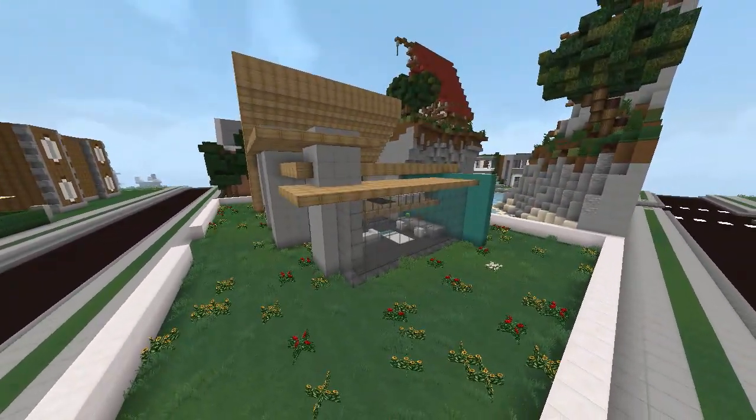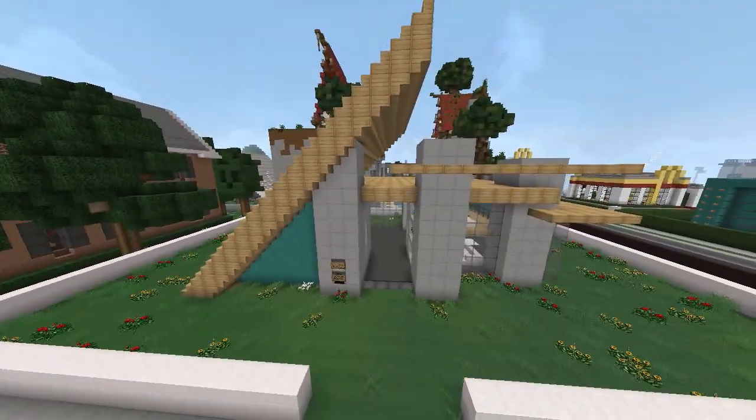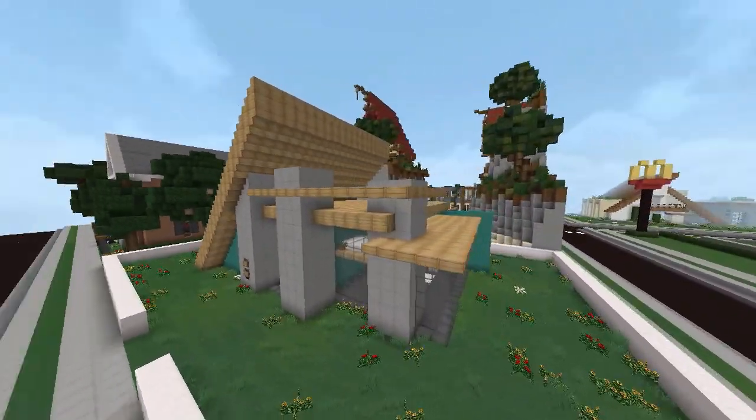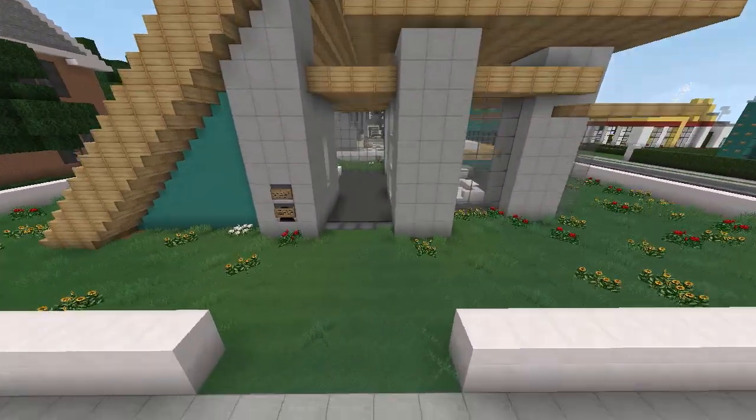The outside is fairly simple with a lot of glass — it's kind of modern A-frame because you've got the A-frame shape on one side and then a more modern half-slab roof with different levels on the other side, which I think looks really good.